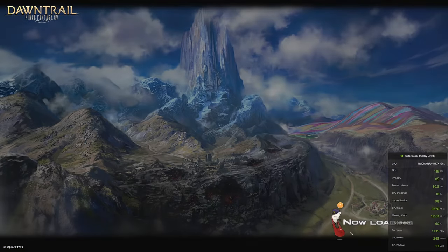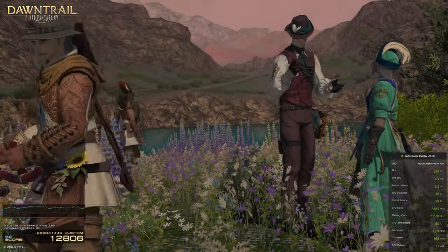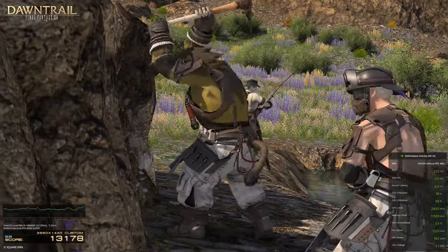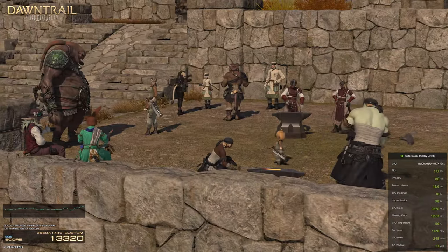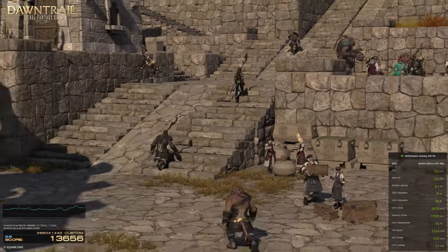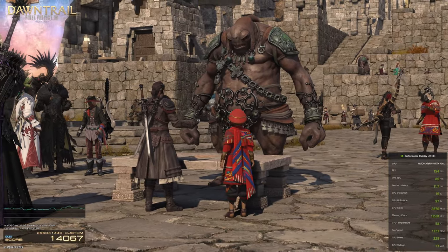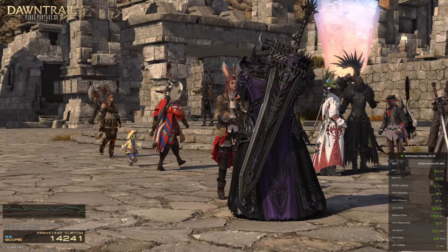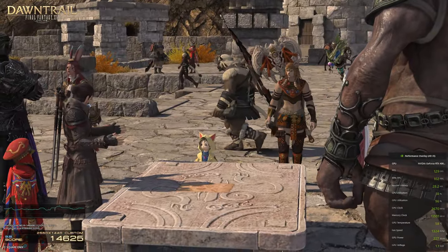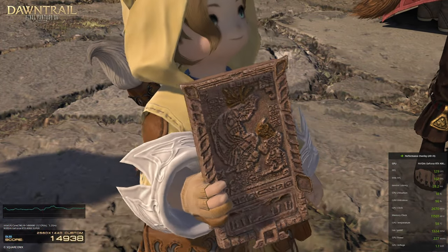The game overall looks extremely gorgeous, and I love the locations they showed off here. Dawn Trail is looking super good and I can't wait to sink my teeth into it as more data and information comes out, and eventually the game itself. I'm going to need to check out Viper — Viper's looking pretty good. Also Reaper and Dark Knight, though. Thank you all for tuning in — stay safe, have a great day. Leave a comment down below with your benchmark data, how it runs on your machine, and your overall thoughts on the new graphical improvements for Dawn Trail. I'd love to hear your opinions.